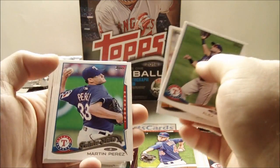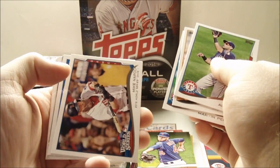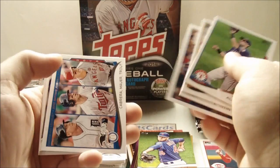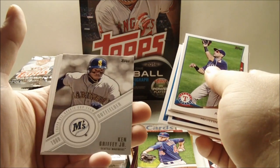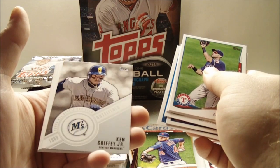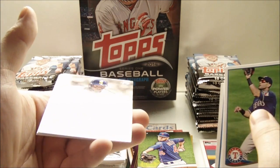Alex Rios, Jason Grilley, Martin Perez Future Star, Mike Napoli World Series, Cabrera-Mauer-Trout, and — oh, that's a nice one — Topps All Rookie Cup Team Ken Griffey Jr. insert.